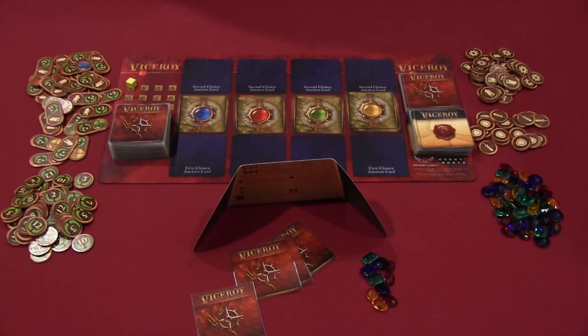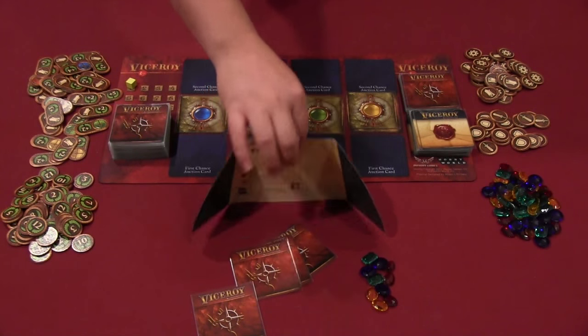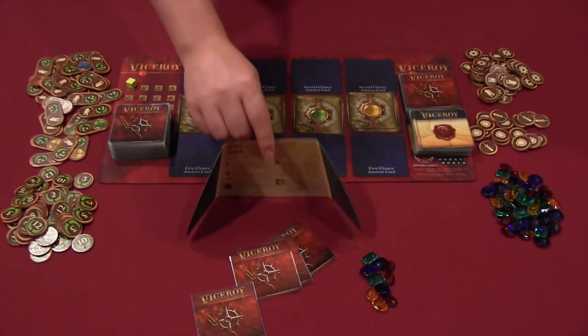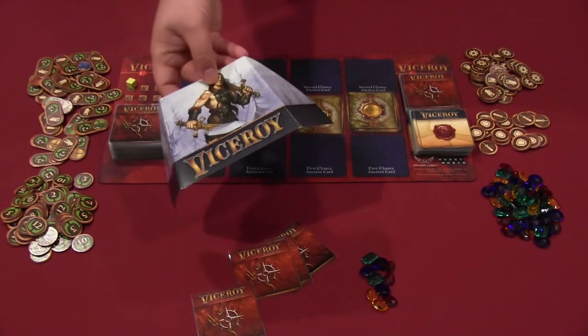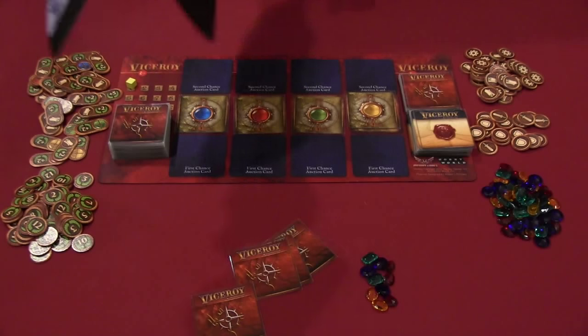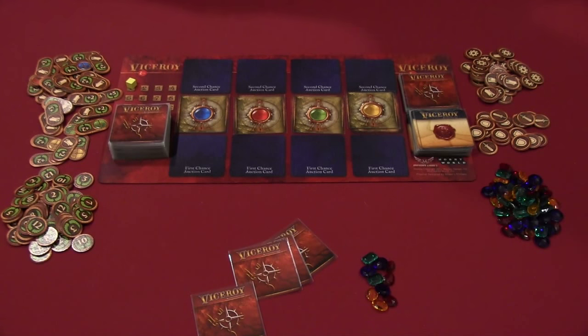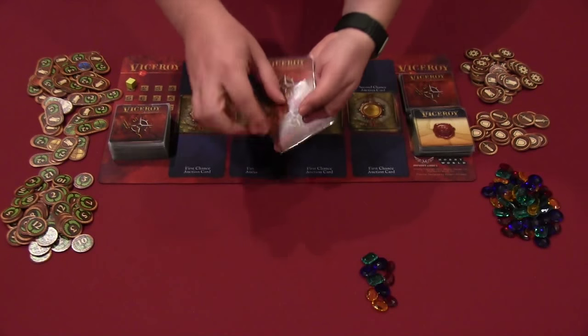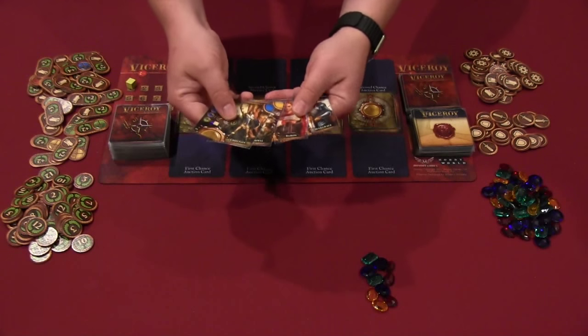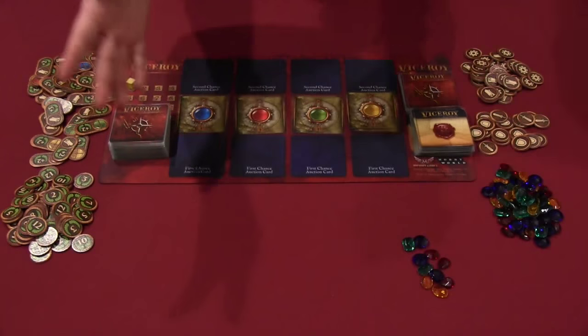Here you can see the components for Viceroy all set up. Each player will have their own play area with one of these little sheets that guards their play area — a screen to block what you have hidden behind your own play board. Each player is also going to start the game with four cards, and they're going to choose one of those cards from their hand to play out as the start of their pyramid.